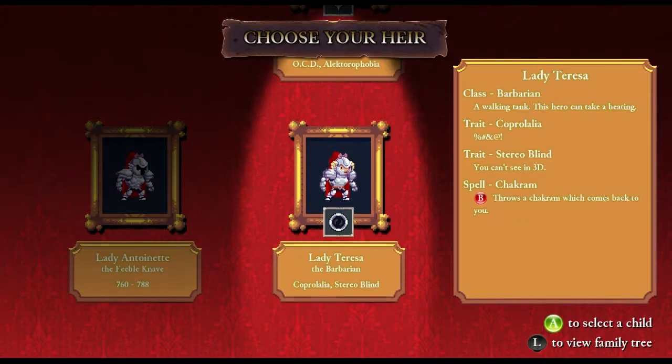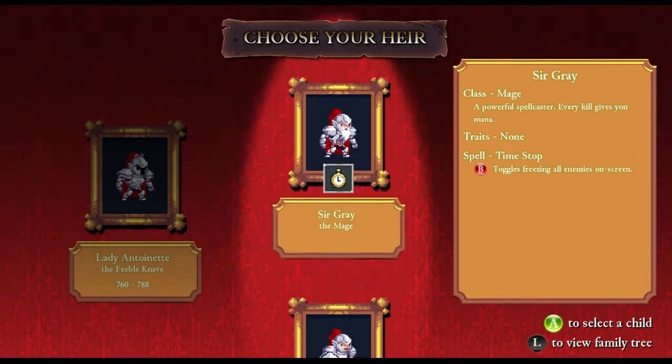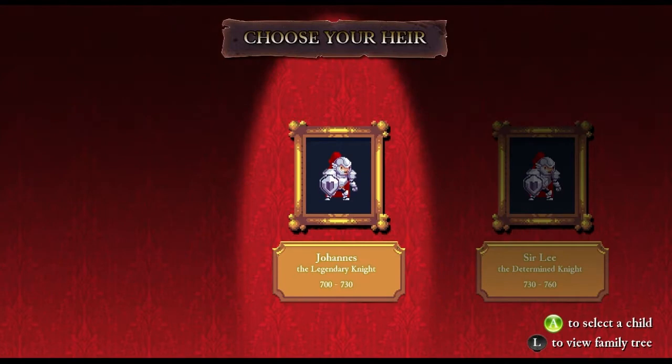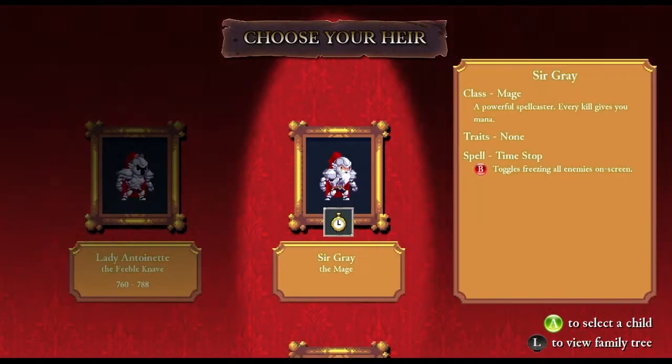So again, you have a new set of heroes to choose from. You can go back and view your family tree. This is the guy you play in the tutorial — that's your first guy, that's my second guy. So I can freeze all enemies on screen.